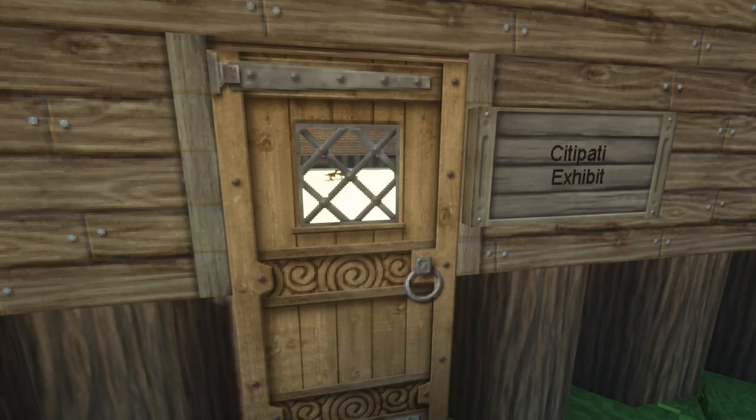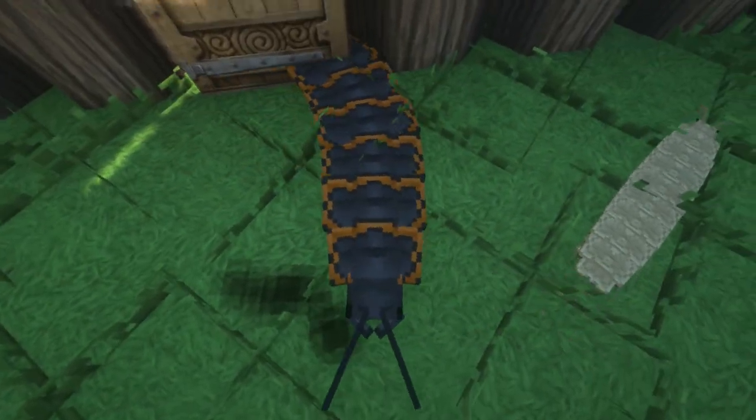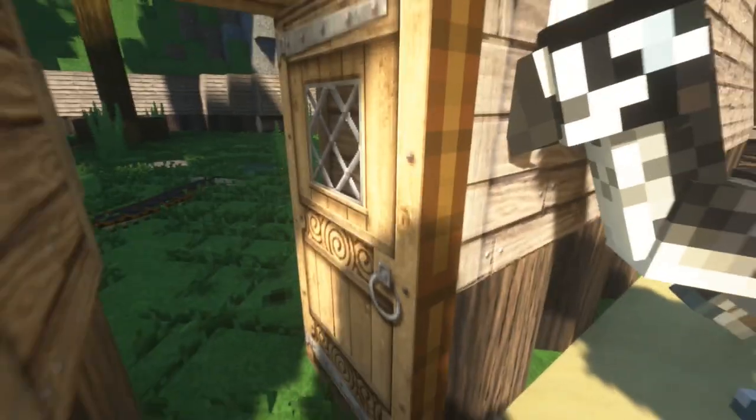Third and final of our new creatures today - number 50 in Fossils and Archaeology's roster - that is an incredible number. Big shout out to the dev team who, ever since the move to the new version of Minecraft, have really been cranking out the creatures. I think the dinosaur is called Citipati - let's go in.